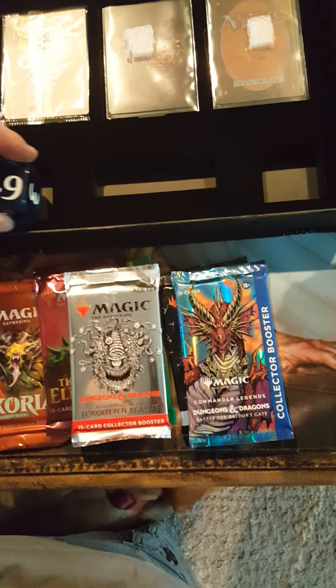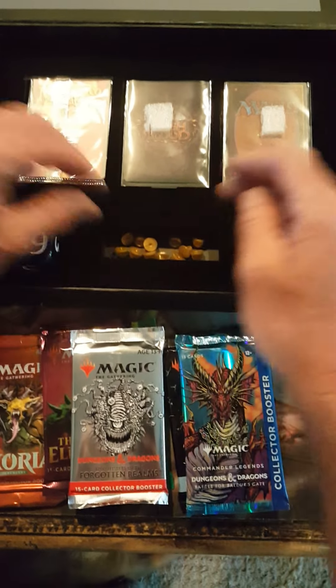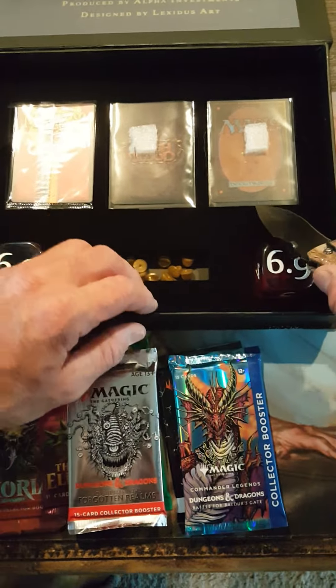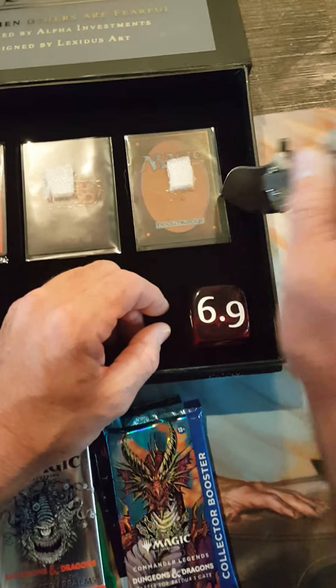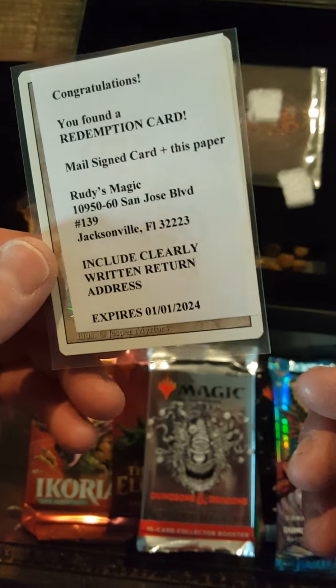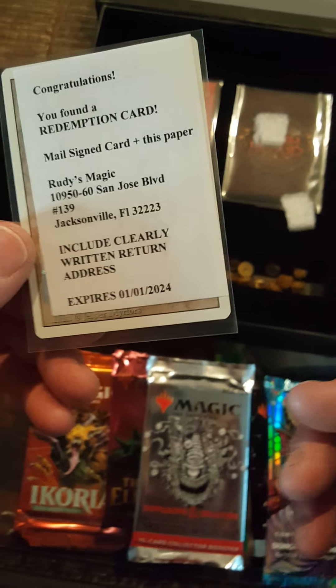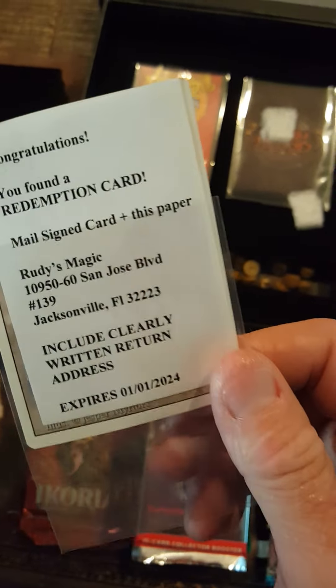There's a Magic card right there — I'm a Magic fan so let's go there first. Congratulations, you found a redemption card. Mail-in card — this includes a clearly written address. All right, what is the card?